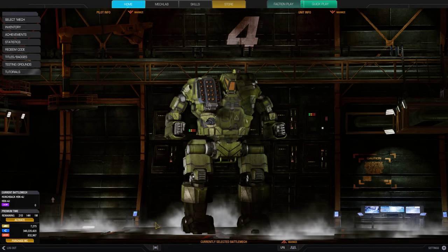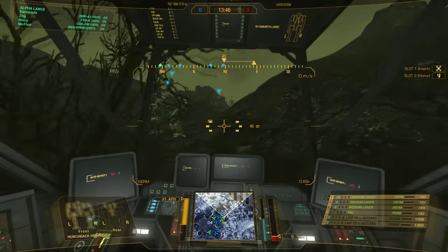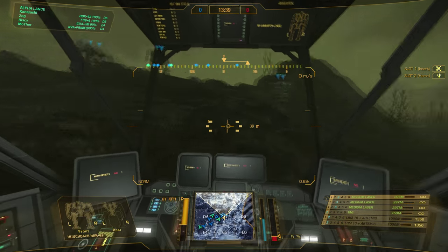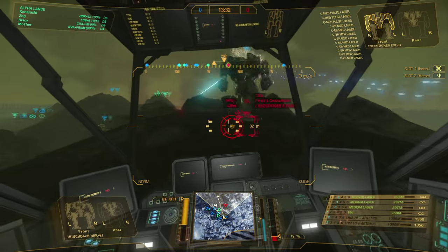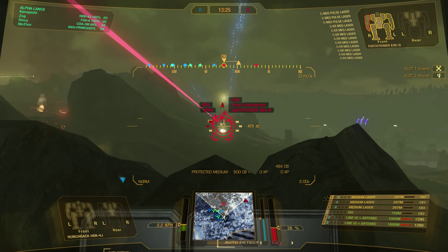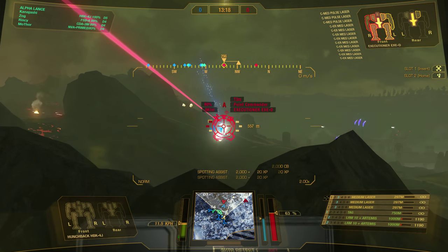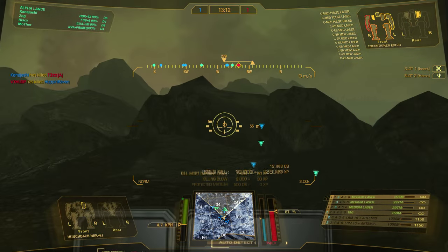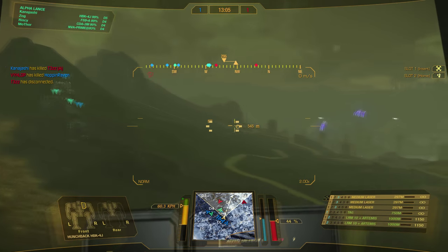Your LRM carrier is now ready for battle. Let's take a look at some example gameplay using this build. In this skirmish match on Caustic Valley, I am moving with my allies, keeping the frontline mechs between me and the enemy. Seeing as my allies start to take fire, I move up this hill in order to gain line of sight. Friendly LRMs start to light up the enemy executioner, so I move forward to assist, using my TAG laser to mark the target and increase our missile accuracy. We make short work of the enemy assault that was caught out in the open.